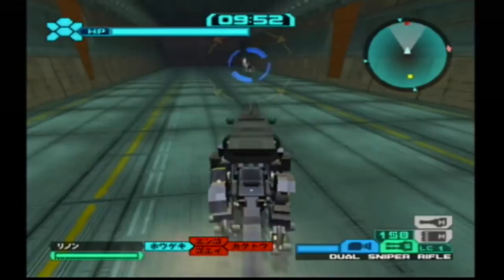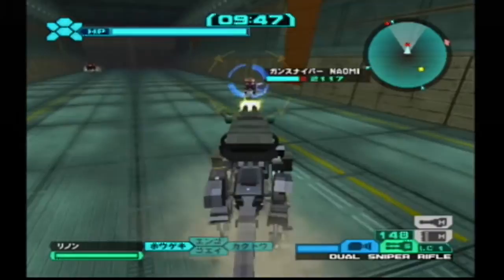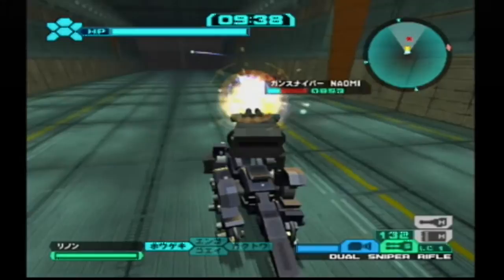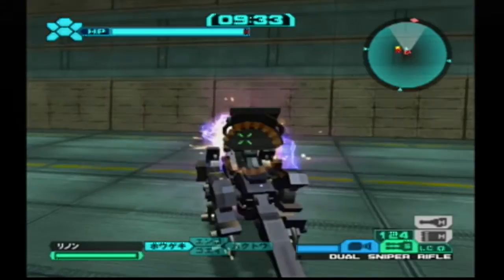This fight is pretty much the same as it was in Battle Legends, except this map is just one big corridor — a kind of inner base type of map. There's not a lot of room to maneuver here, and we're really at risk of being pulverized by the Blade Liger if we're not careful. But we'll be fine. And Naomi's Gun Sniper is absolutely useless in this map.